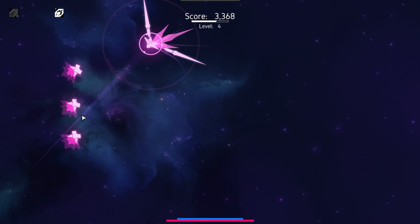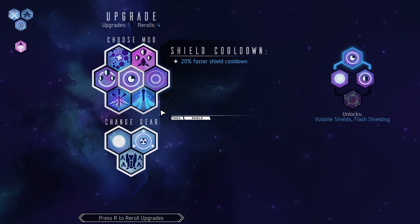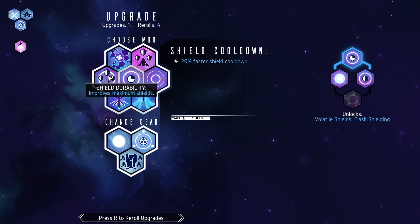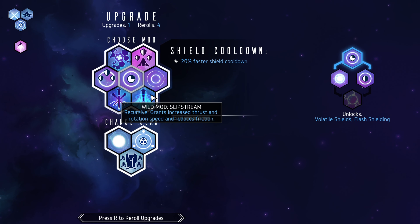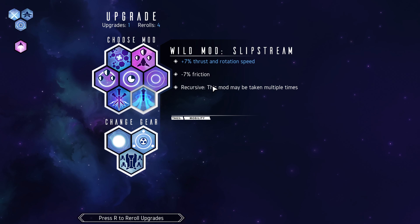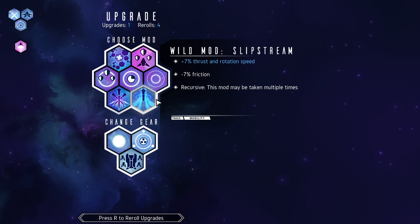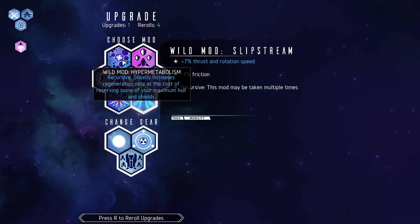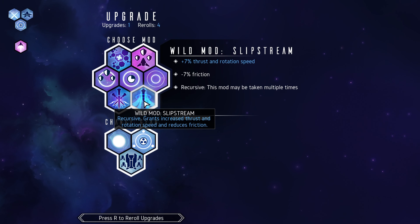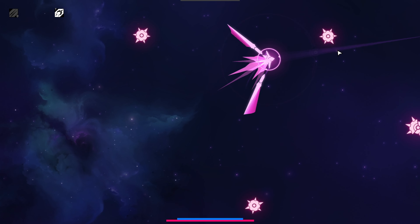What do we have here? Durability, maximum slipstream, recursive — I don't want those. There's a mod with 7% thrust and rotation speed that can be taken multiple times. More movement speed in general — more thrust and rotation speed, but less friction, so we slide around a little bit more.